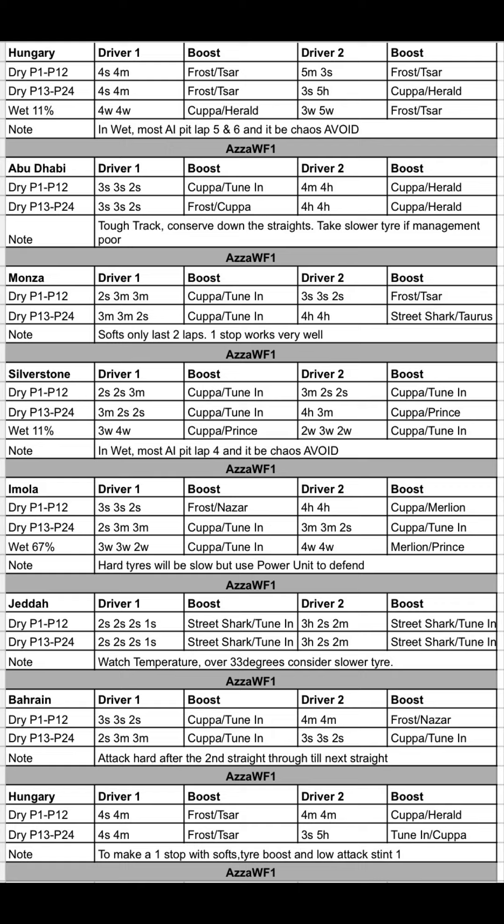Then Bahrain without the heat this time. A 3 Soft, 3 Soft, 2 Soft and a 4 Medium, 4 Medium are very powerful options. For P13 to P24, two stops as well — attack hard. When you come down the home straight and into the next straight, attack at the end, all the way to where Alonso dived to the inside of Hamilton in Bahrain. There are amazing overtaking opportunities in the middle of sector 1.